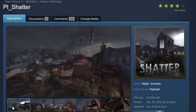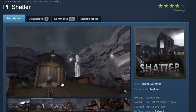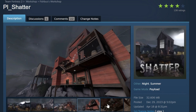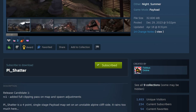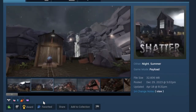The last map we have today is Shatter, a payload night summer-themed map added to the workshop December 29th, 2023. It's a really nice rainy map — I played on this one and it's really good. It plays really well and looks really good. Unfortunately, no one votes for it — it only has 138 ratings. All of you need to go give this map some love. Please go support fish bus on this map.